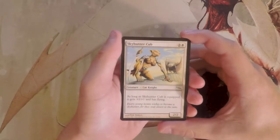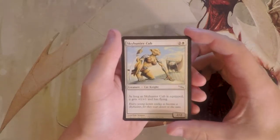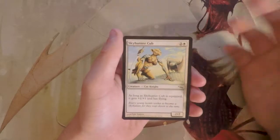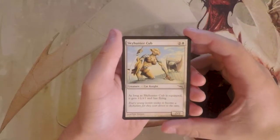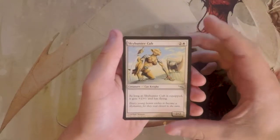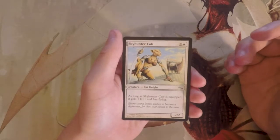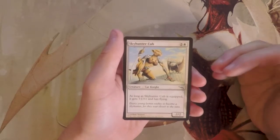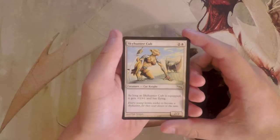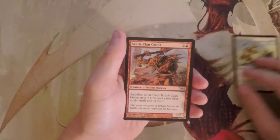Our first card is Sky Hunter Cub — a 2/2 for three. As long as it's equipped, it gets +1/+1 and has flying. For context, equipments and artifacts in general were heavily overplayed in this set. The full Mirrodin block was based around artifacts on the plane of Mirrodin, so a lot of things have artifact synergies. A 2/2 that can get +1/+1 and flying is fantastic, and if you're running one or two equipments — which you probably will — this card is just great.